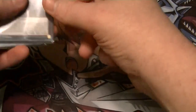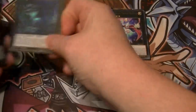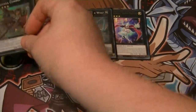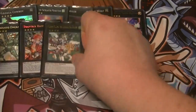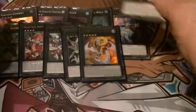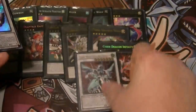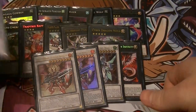Extra Deck: Trapeze Magician, Diamond Dire, Abyss Dweller, Castel, Cowboy, Emeral, Rafflesia, Magister, Ptolemaeus, Nova, Infinity, Clearwing, Double Ignister.